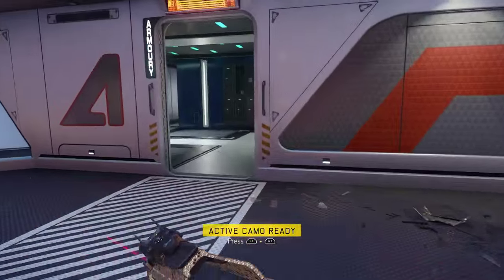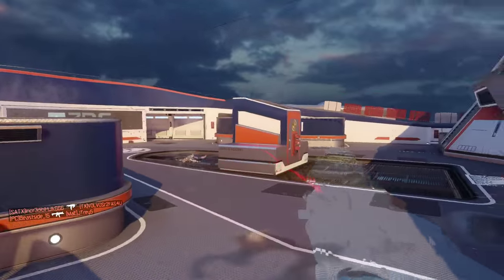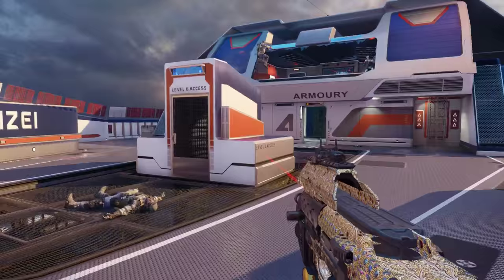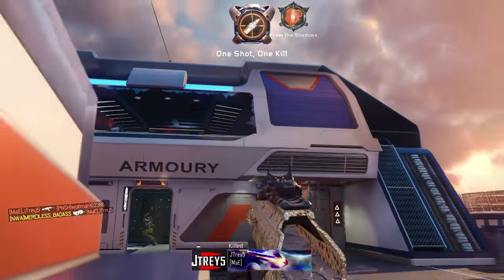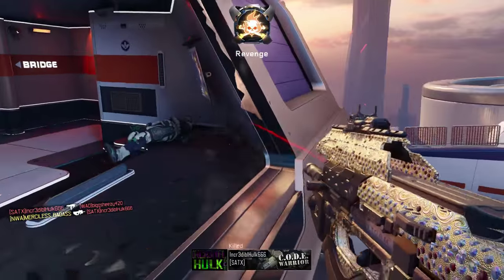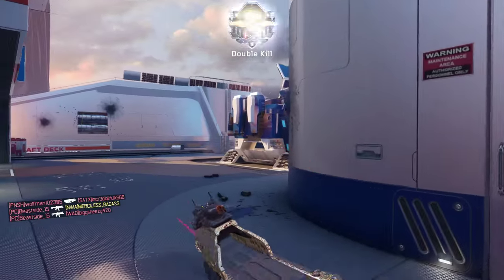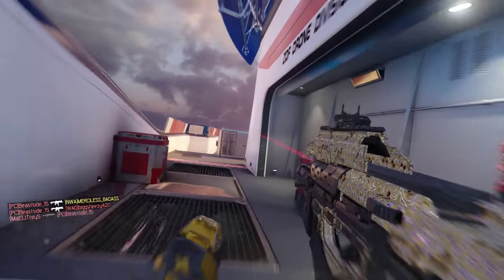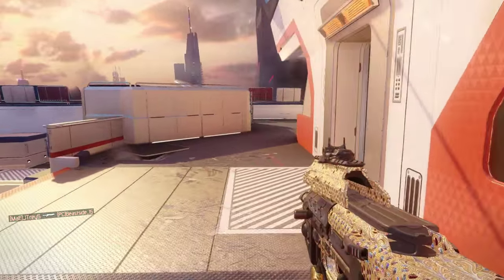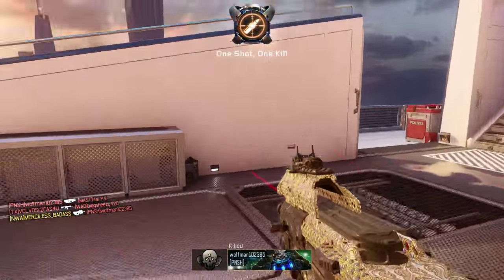Those are the main attachments that make a gun more powerful. Long barrel increases your maximum damage range. Rapid fire, of course, makes your shit shoot faster. Laser sight increases your hip fire accuracy. All three of them make the gun more powerful. Now, quick draw grip doesn't really make the gun more powerful, but it makes you able to aim faster — which, in turn, makes it a little more powerful than using it without the grip.